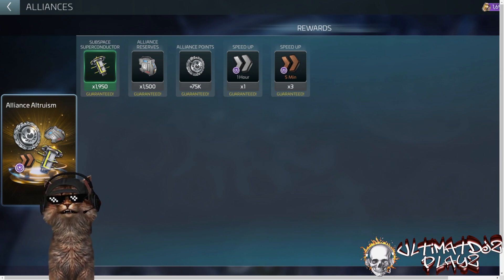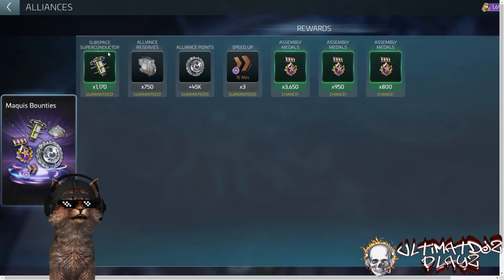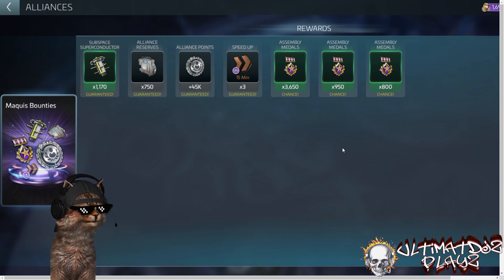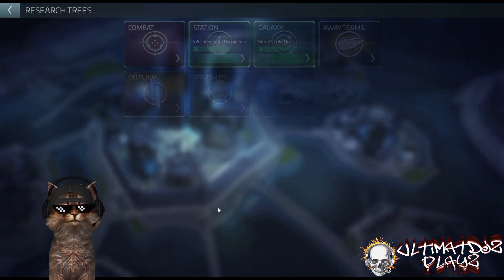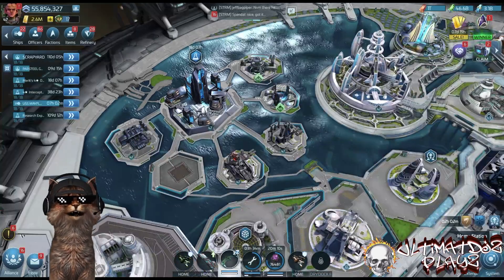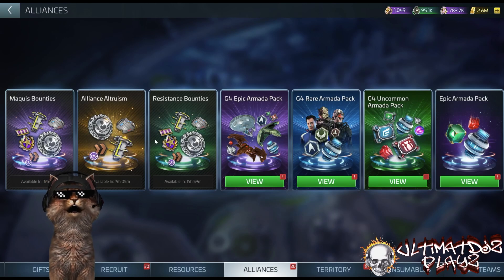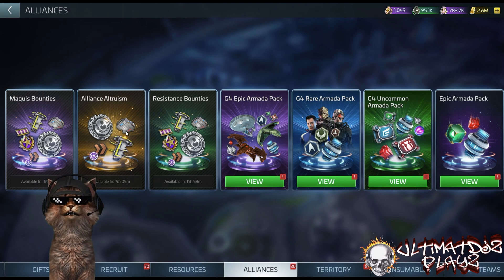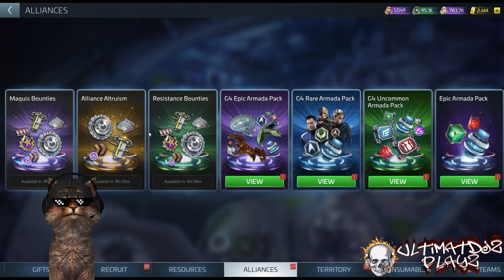This is all about choice. You can do better for your team in the alliance chest, or you can choose the Maquis one which is more about serving yourself — less parts but more research. Early on you may be able to pull both chests, but because they use rare and epic directives, not every player can do that every day. So choose carefully based on your priority: research advancement versus building modules.